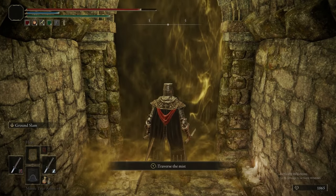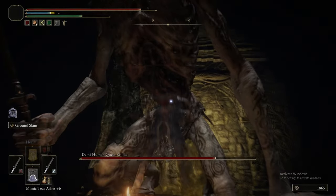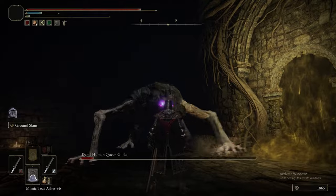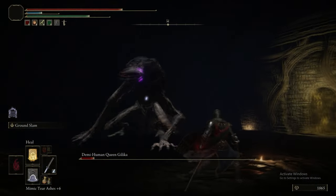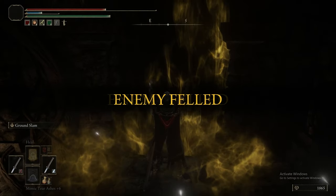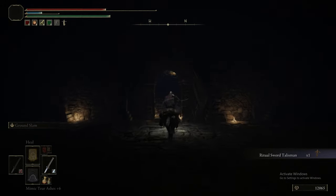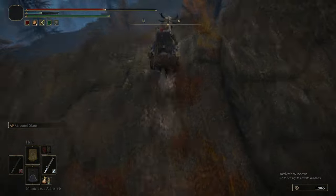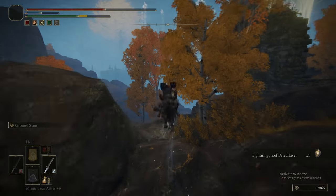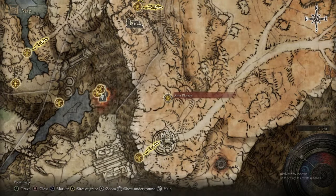Down below is another Demi-Human Queen boss, which dies pretty quickly to this build. This boss is a joke — just walk up, ground slam it a few times. Its stance should break after the third one. Just hit it and it will die. You could summon Mimic Tear if you wanted, but it really is that easy. The Demi-Humans have some drops, and we got the Ritual Sword Talisman, which gives bonus damage at full HP. Very, very good actually — it has synergy with the Bubble Shield and the Health Regen Flask because it means you get two uses out of it before you're forced to heal.